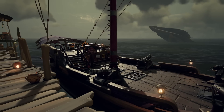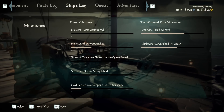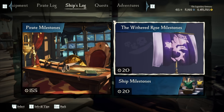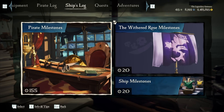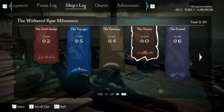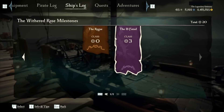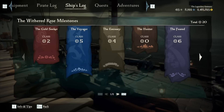Today we are going to be talking about the milestone system. So if you go into your menu, then go into ship's log, milestones, and then go to your ship's milestones. There's also player milestones here, but for this video we're going to be ignoring that and just talking about ship milestones. We'll use the withered rose, my sloop, as an example. Here are all of its milestones. There are seven categories, each tied to a different type of milestone.